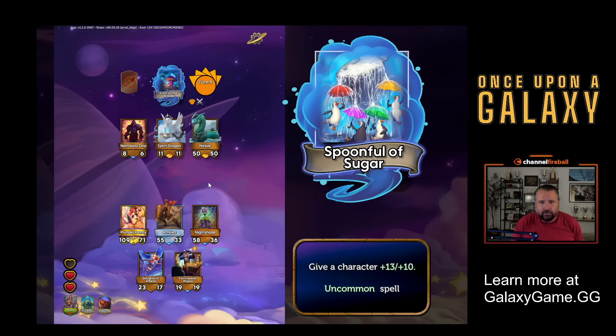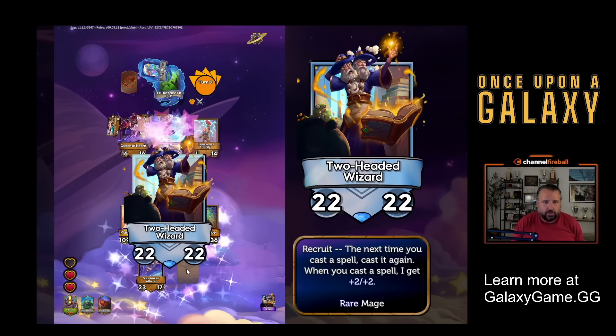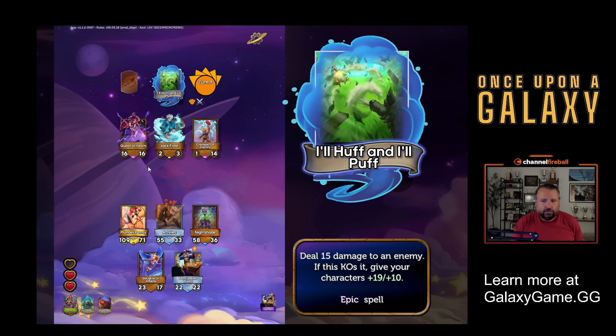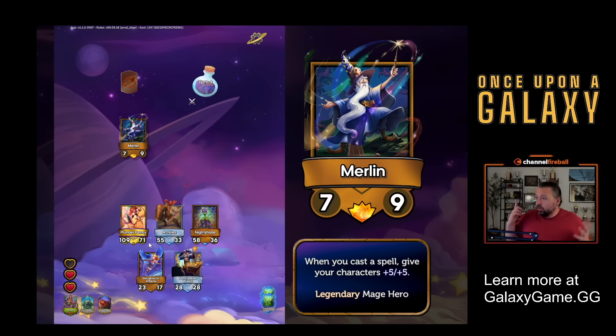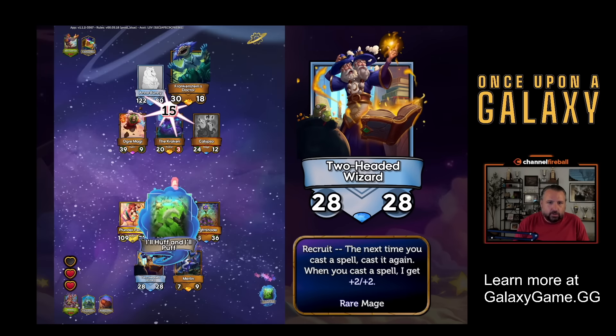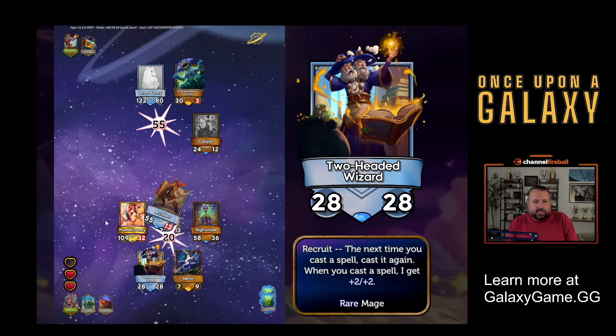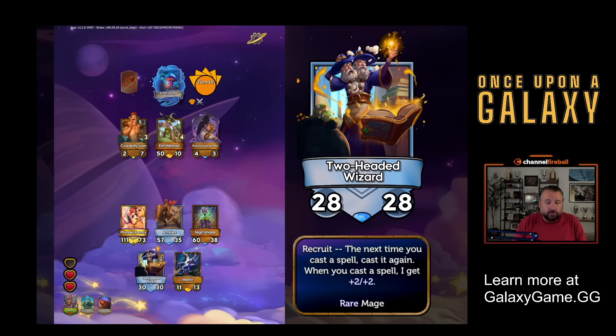We're getting higher level, seeing higher level characters. Let's just see a new shop here because that pumps the two-headed wizard. Another two-headed wizard. Huff and I'll Puff - deals 15 to an enemy, and if it kills the enemy, my whole team gets plus 19, plus 10. And there are two of them. Let's hope these hit. And then I'll meet in a tavern, which gets me a new shop. Merlin! That's the best payoff for spells. Whenever I play a spell, my characters get plus five, plus five. Let's replace Daughter of Athena. First bolt - no. Second bolt - no. They both took them down to three. So I didn't get the massive bonus, but Merlin is just going to kick us into overdrive.